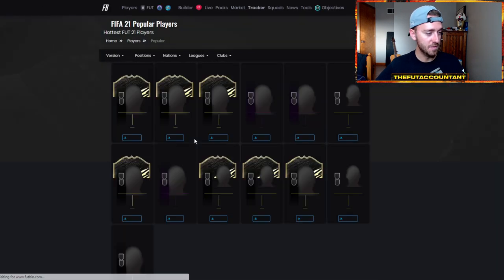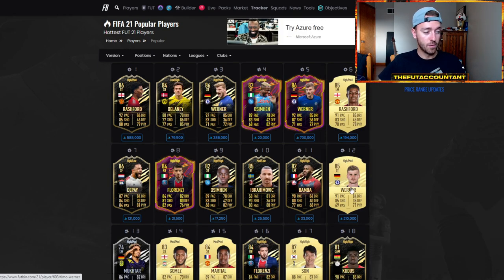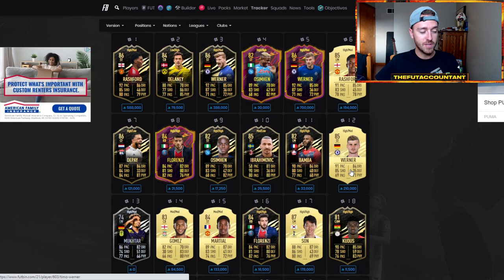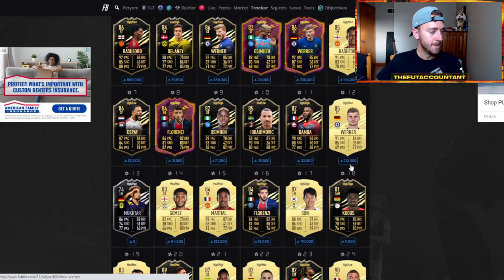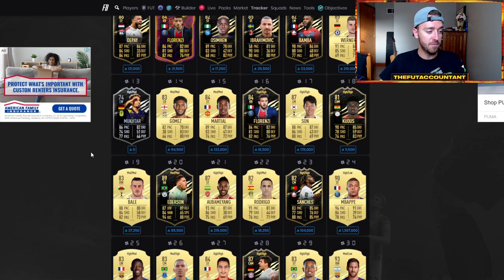We look at the popular page on Footpin. We have an out-of-packs Marcus Rashford — this guy was just at 188K. Timo Werner gold card is out of packs, he's at 210K — this is about the lowest he's been. The informs today — there's a lot to talk about with the market today, but in general it's just a lot of panic selling.